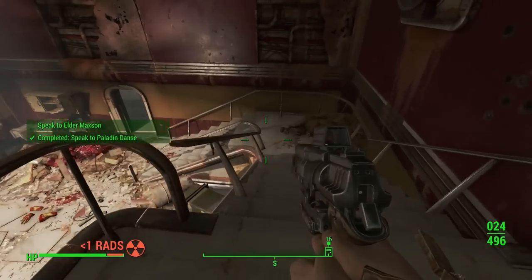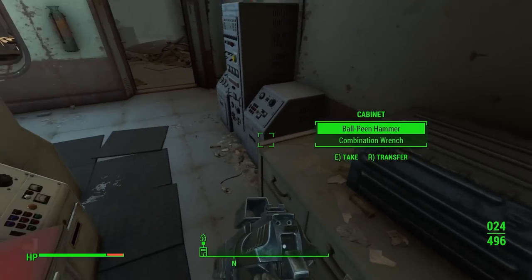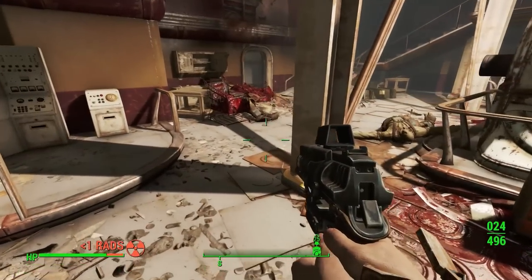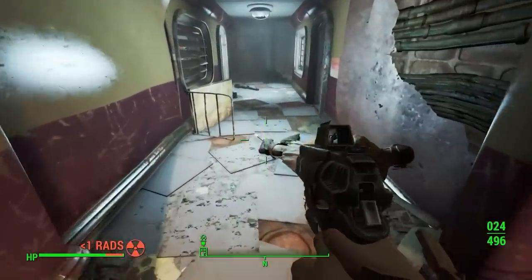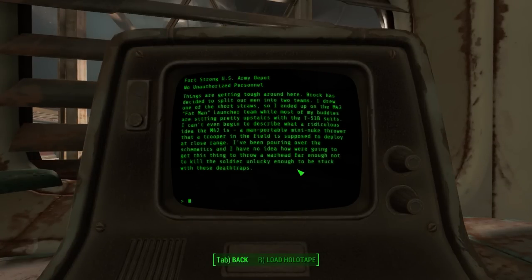Danse heads out, but I wanted to see if I could find these Fat Man shells. Heading down to the bottom floor, there's lots of stuff everywhere. We'll start with the room to our right, which is a hallway that turns into a room to the east with computer consoles and some Buffout on a table with boxes nearby. This leads to a room to the north with minor scrap and a few containers. The only way out of this room besides the way we came in is down the hallway to the north, where we find a room to the right with a terminal inside: the Bravo Team testing terminal. Inside we find five entries. Bravo Team M42 report number one: Brock has decided to split our men into two teams. I ended up on the M42 Fat Man Launcher Team while most of my buddies are sitting pretty upstairs with their T-51B suits.